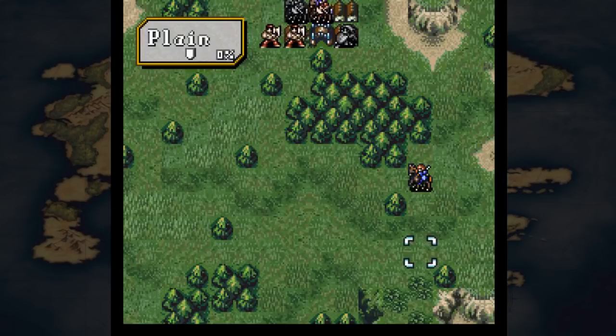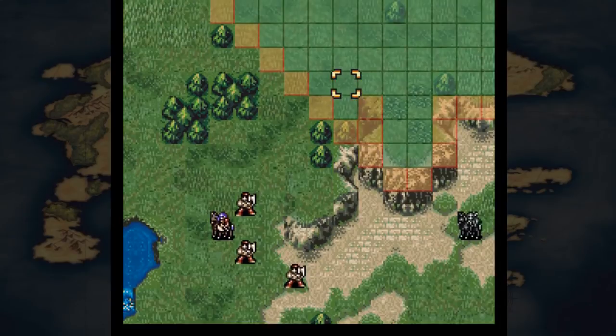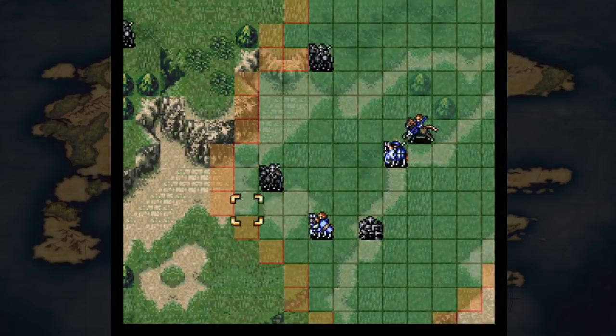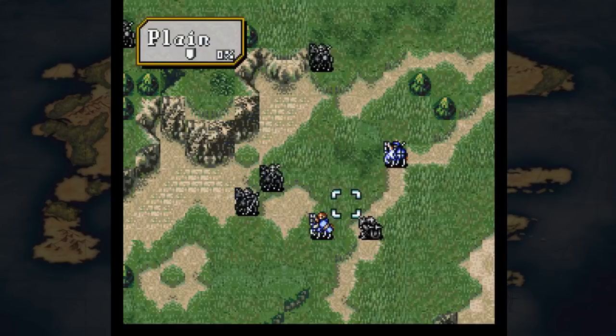There's also a hard mode selection which you can select on the menu. Unlike vanilla FE4 where it just changes the AI, this actually affects the stats of the enemies and the boss's crit rate. The new weapons added include: the Bragi Sword, Lop Sword, Lady Sword, Rapier, Dragonlance, Scatling Bow, Dire Thunder, Excalibur, the Again Staff, and Blade of Sword.